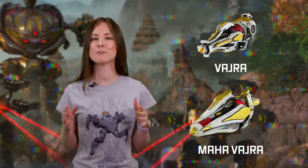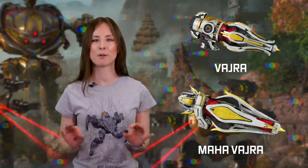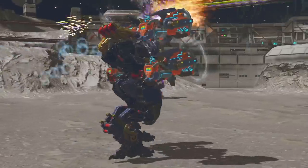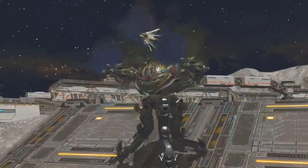A solid investment. And it just happens that we have Vajra and its heavier version Maha Vajra that fit Indra perfectly. They shoot lightning balls that mess with target engines — the more you hit your opponents, the slower they move.